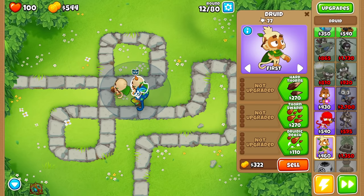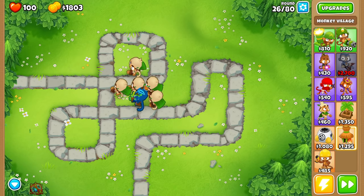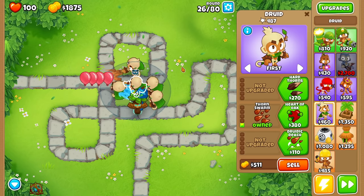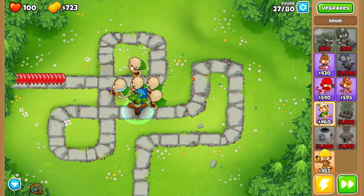You can tell you're getting that buff if Obyn has his little face around you. So in the early game, your main goal is to get at least 5 druids — possibly 6, 7, or 8 if you really feel like it — and get them all up to Thorn Swarm. That's going to guide you through a really long time. I'd recommend getting at least 1 druid up to Heart of Thunder so he can pop lead bloons as well, and you're pretty much set.